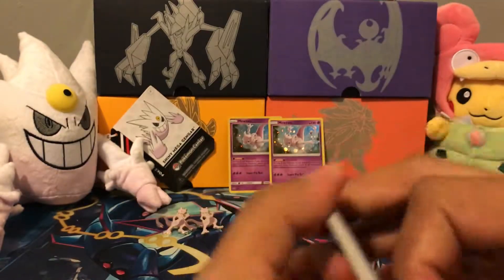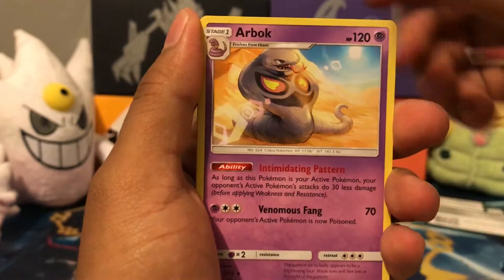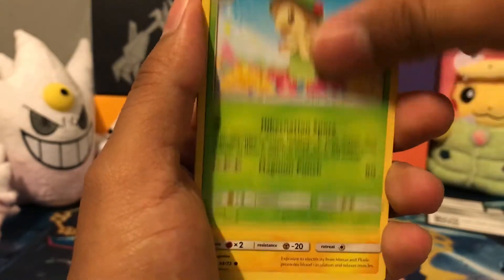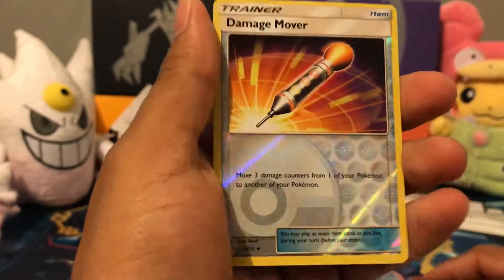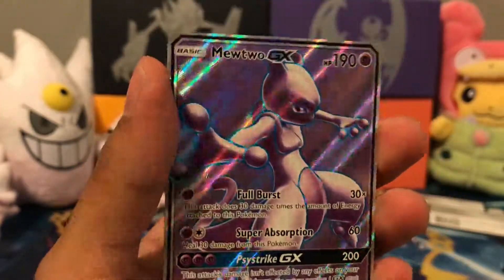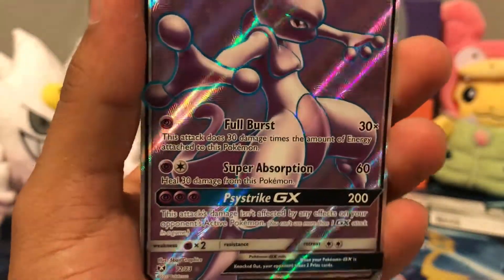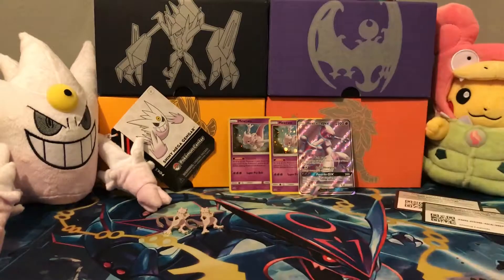Like I said before, the main goal would be to try to pull the prototype Mewtwo — I believe it's the rarest card in the set. We got a Psychic Energy, Venusaur, Arbok, Carnivine, Ekans, Tauros Cat, Breloom, Minun, Larvesta, and a Damage Remover reverse foil. Holy shit — nice! We got a Mewtwo GX full art! Damn, that looks sick, and to go with the Mewtwo collection. He's got Full Burst, Super Absorption, and Psystrike GX. Damn, that's a really, really nice card.